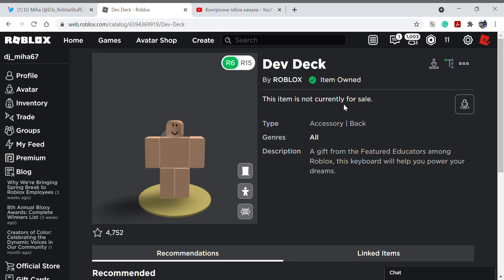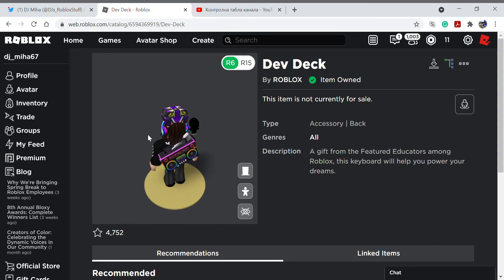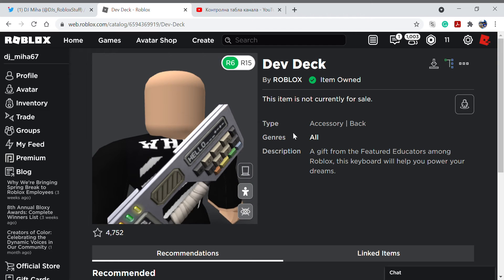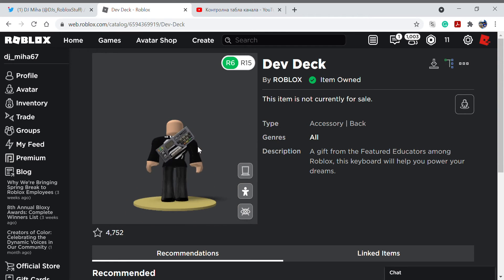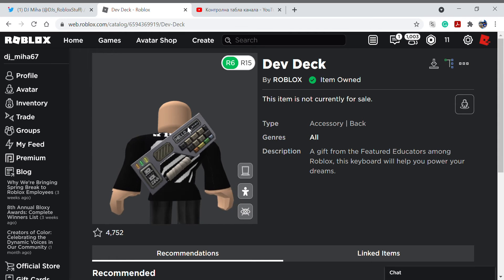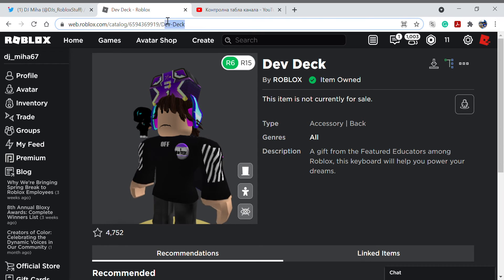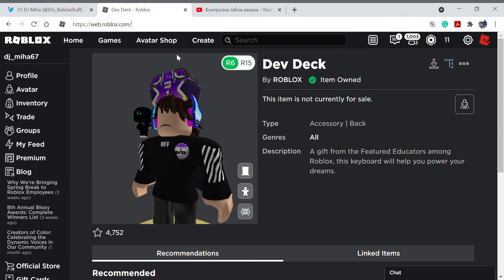It's officially by Roblox. I already have the item owned because I already redeemed the promo code, so it won't show the boombox. But here it is — it has some cool stuff on it like those symbols. This is a speaker I think, and there are some quotes and those lights, so it's a cool item as you can see.